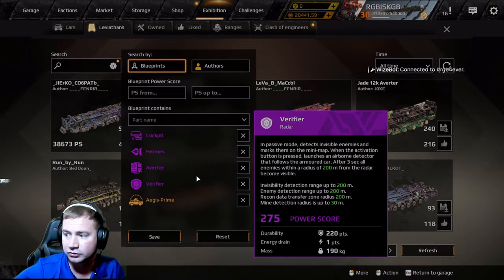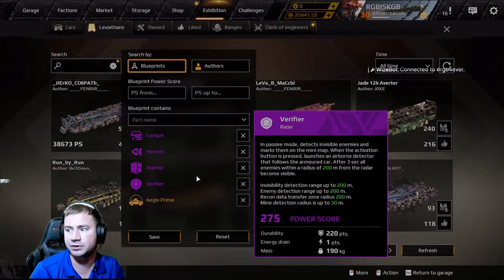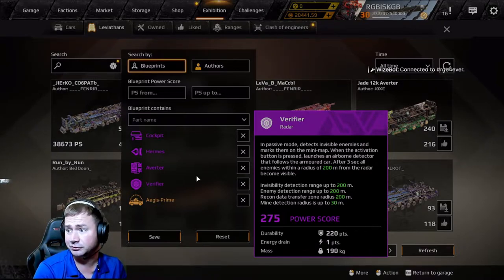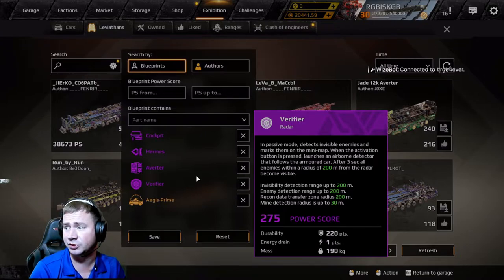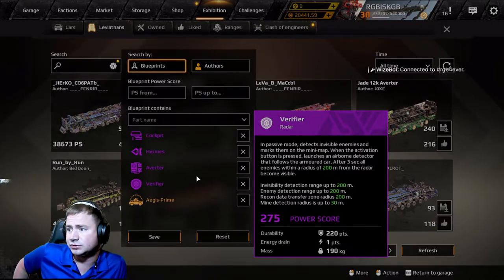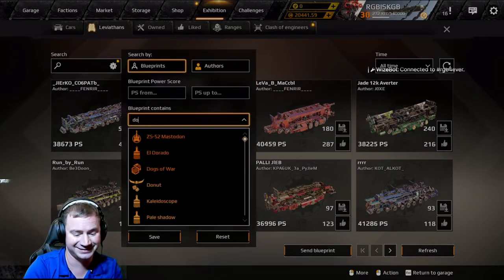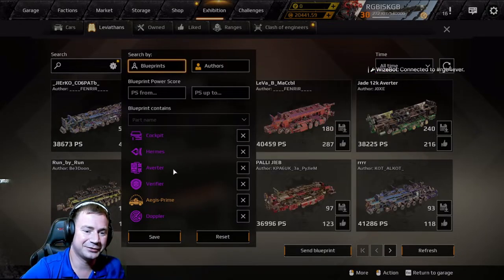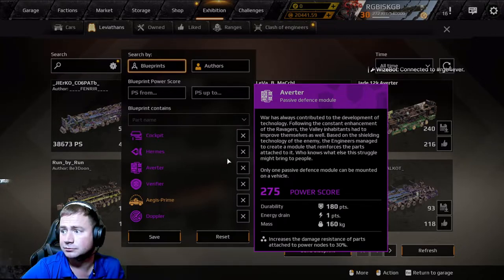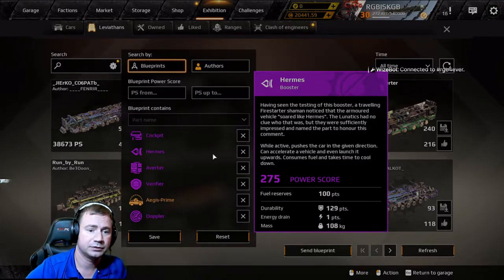For the must-have starter items: cockpit, Hermes, Verifier, Aegis, and Argus. For must-have weapons, that would be Retcher or Thresher (definitely Retcher if you can afford it), then three Destructors, then three Toadfish. After that you can mix and match. That's 36 points for weapons, and with everything else that's about 45 total — you still have around 21 points to play with. Make sure you also put a Doppler on your build.